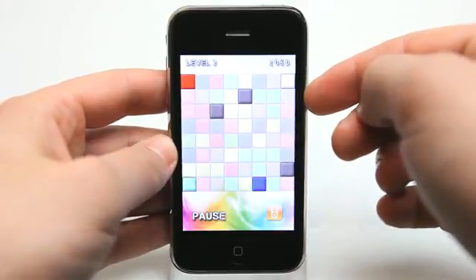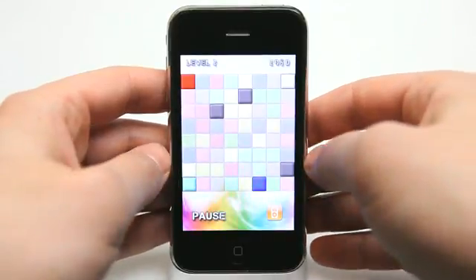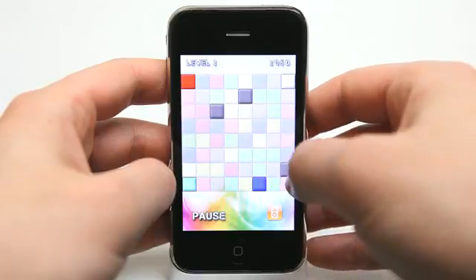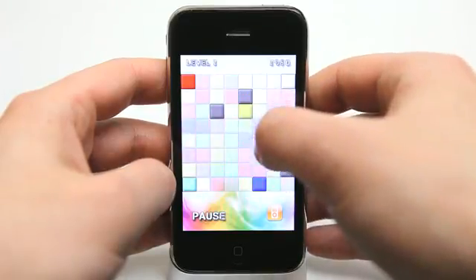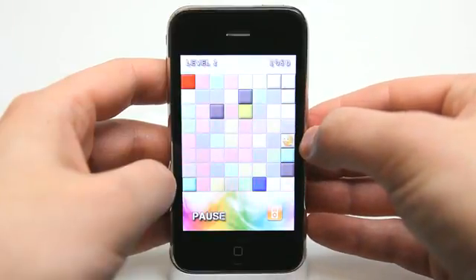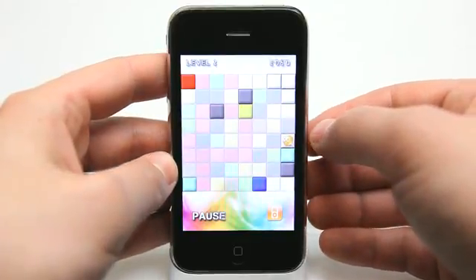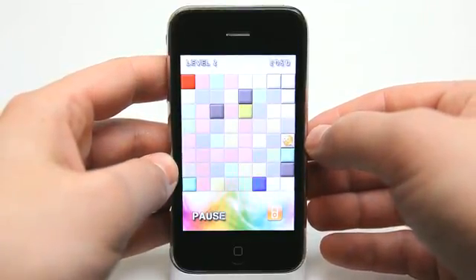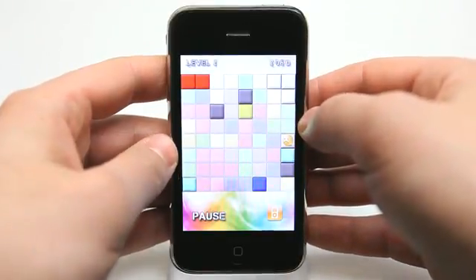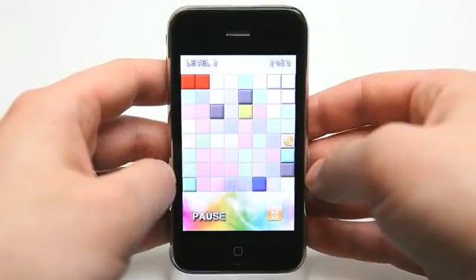I'm looking for colors that match. Some of these colors — like white and gray — are very close in hue, so you've definitely got to be paying attention. Now I've got an obstacle because I was tapping too fast and didn't see that I had a happy face there. I made a mistake, but that happens — it definitely happened on the last level and won't be the last time. I get a little ahead of myself.